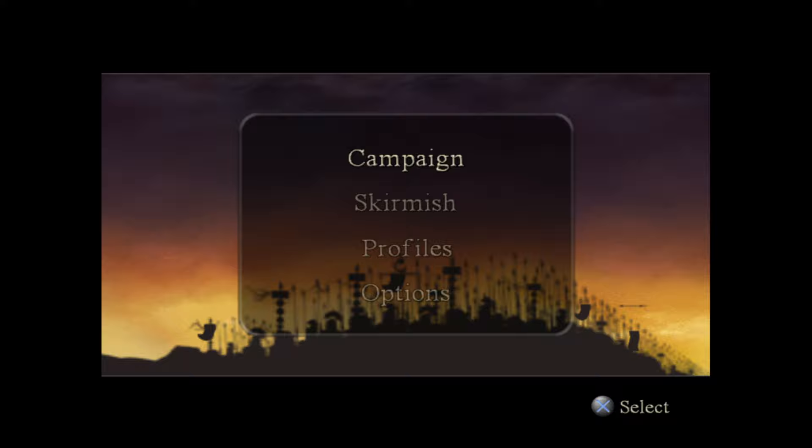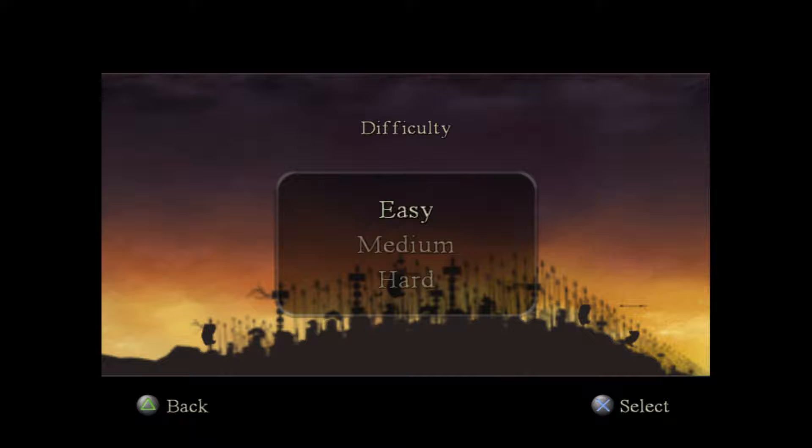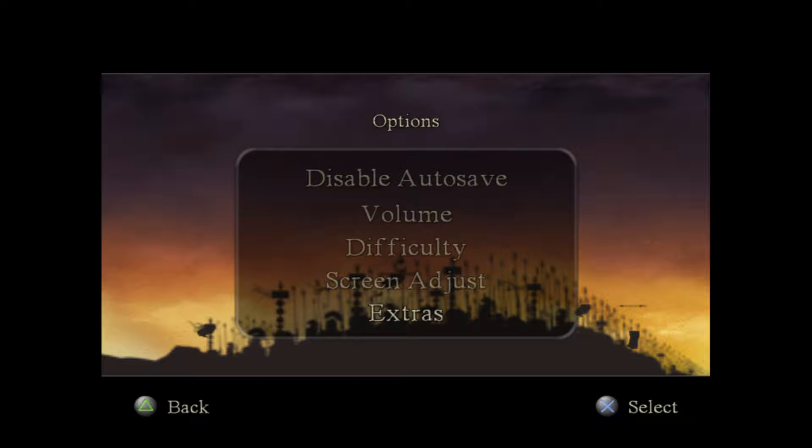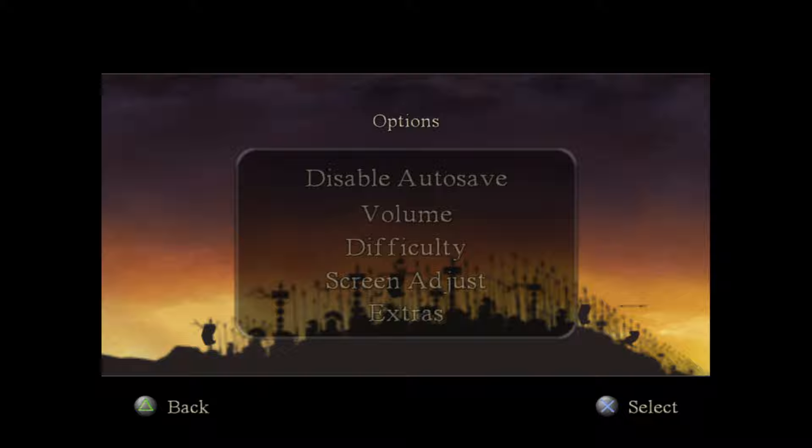After pressing the Start button, we can choose from a number of options, including options at the very bottom of the screen, which basically means we can disable the autosave, change the volume and the difficulty. There aren't too many options in this game — you can also check out unlocked videos and the credits.